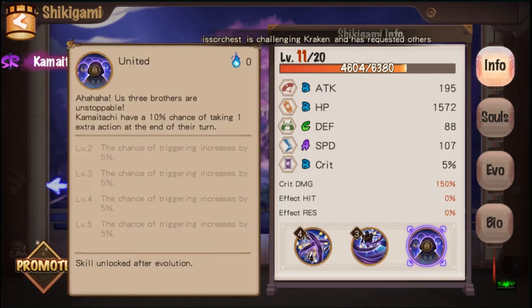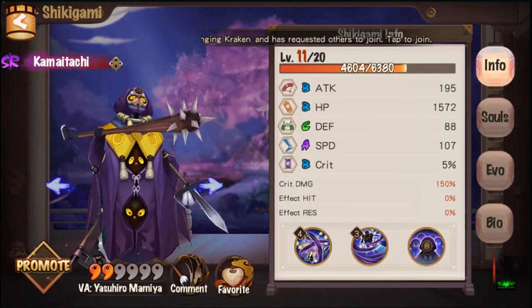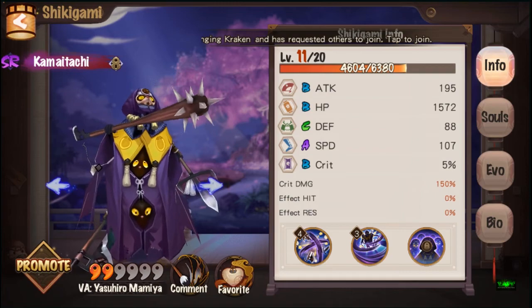So guys, this is how you reroll the skills of your Shikigami. If you found this video helpful, please like, comment, and subscribe. This is Zaf signing out.